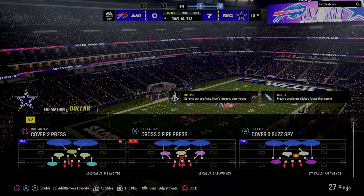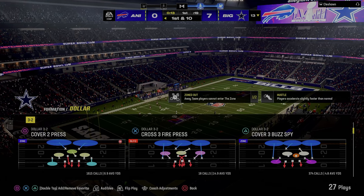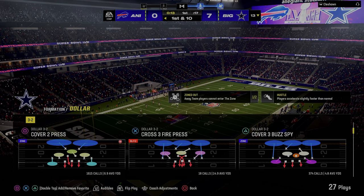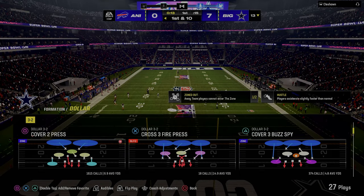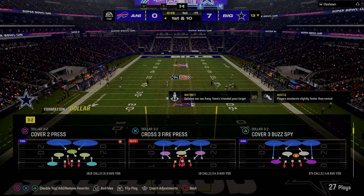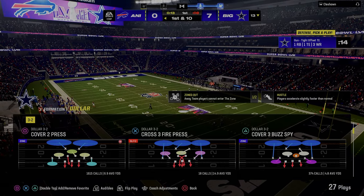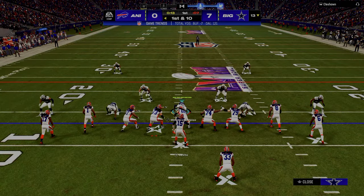There are all kinds of different pressures. We typically think of pressure as sending five or six, but you can send three people in this game and get pressure. With your zone coverages, you can create pressure on the quarterback by taking windows away. Those are some thoughts on pre-snap reads.